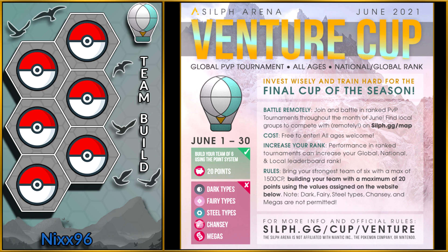Here is the announcement of the cup with the rules included. In this cup, we have to build our team of six using a points system similar to the cliffhanger format of Go Stadium or a fantasy football game. In this format, Dark, Fairy and Steel types are banned, along with Chansey and Megas. So we could say this format is a mixture of Retro Cup and Cliffhanger.